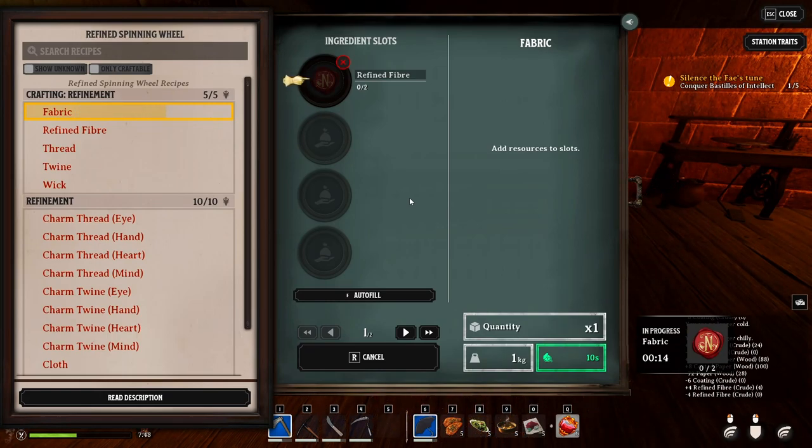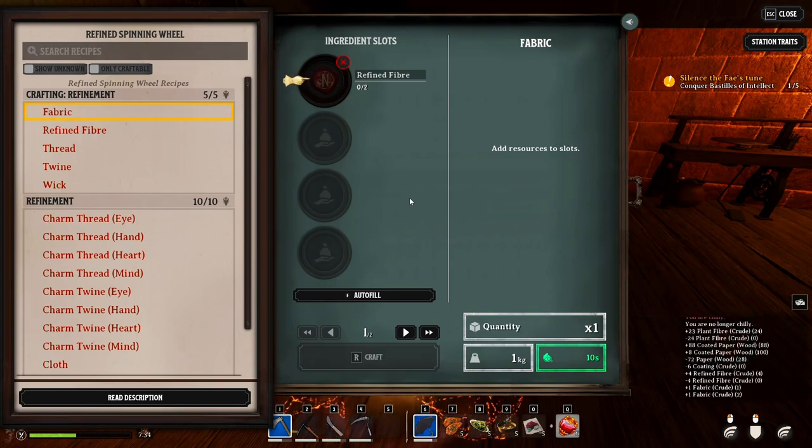I think I'm going to fast forward through all of this process. Just make sure you're calculating how much you're using versus how much you're going to have, etc. So you're not like me, just doing this over and over. I'll see you once we're done.